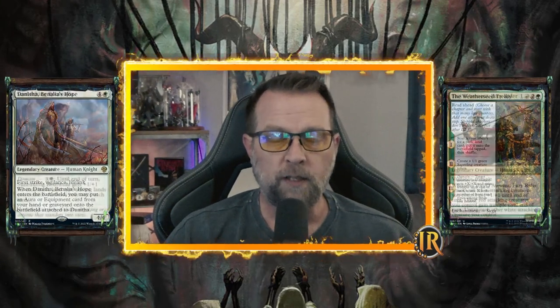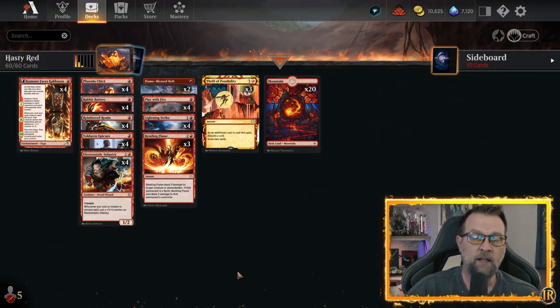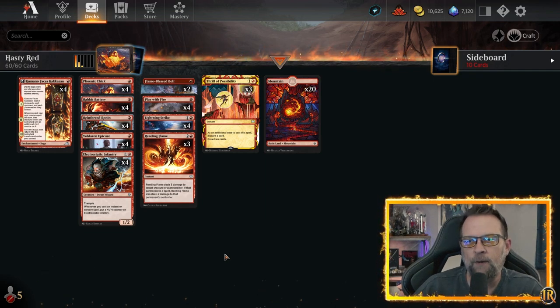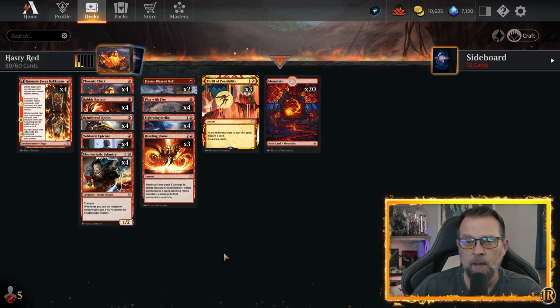Welcome to the channel of Resolves, where we play a different decklist every video on Country Pride. Today: Budget Mono Red. Let's take a look. Welcome back — we're going to give Kevin a day off. Let's take a look at this Budget Mono Red, Hasty Red. If you stick around to the end, I'll give you a couple of ideas of what we could do to upgrade the decklist.